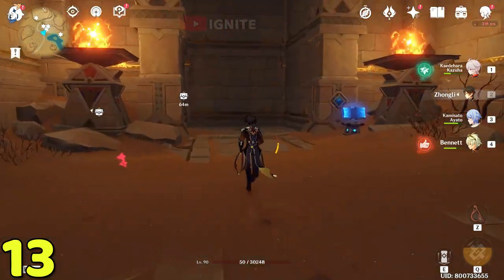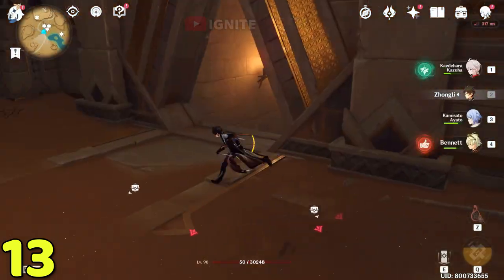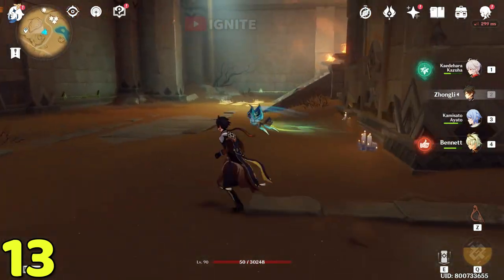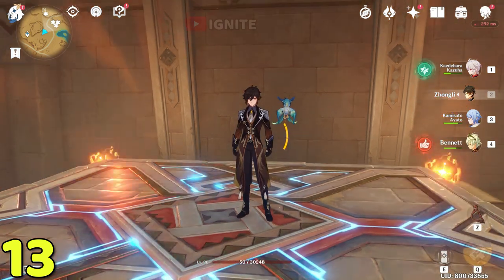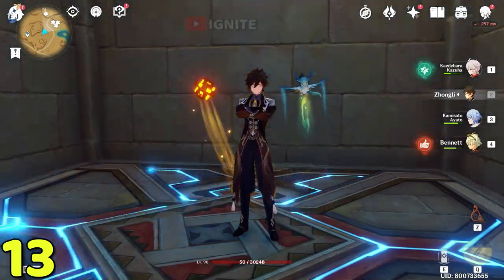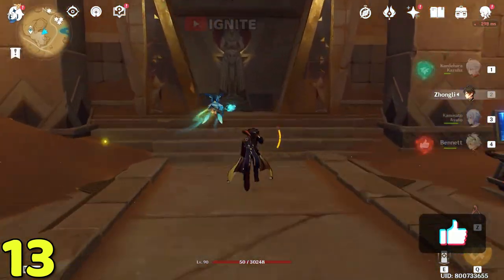For the eleventh and twelfth they are up the elevator. For the thirteenth one we have to take a different route — go straight inside this entrance. After entering, on the right side you will see the elevator. Go up the elevator, then after reaching go to this entrance.